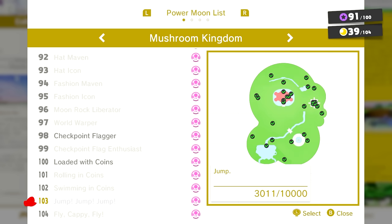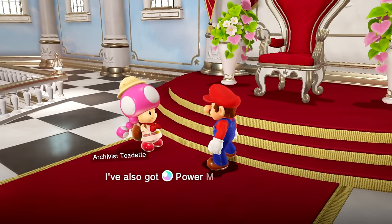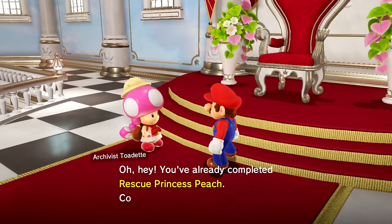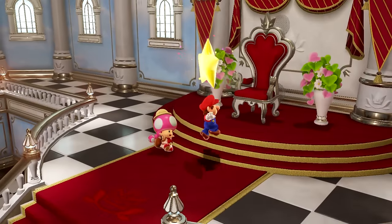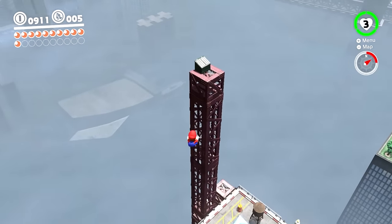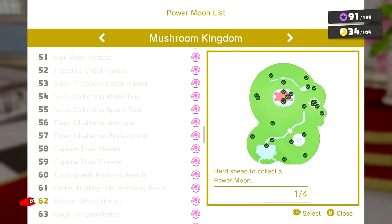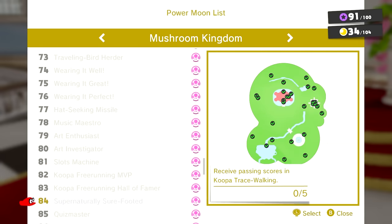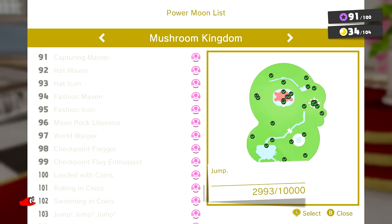Even then, it's kind of hard to believe that someone wouldn't complete these by the time they reach 100%. You only have to throw Cappy 5,000 times, which may seem like a lot, but it really isn't. You don't technically need to hit every single checkpoint, but you're more than likely going to in order to warp to locations during the game. Jumping 10,000 times is, in my opinion, the only good challenge — there's still a chance a player may not reach this after 100%, so this is the one decent challenge moon Toadette has, though it's not very creative. So with pretty much every single one of these moons being milestones, what's the point of including them at all?